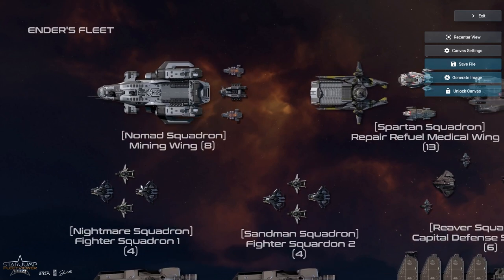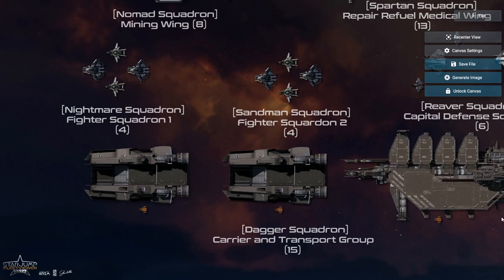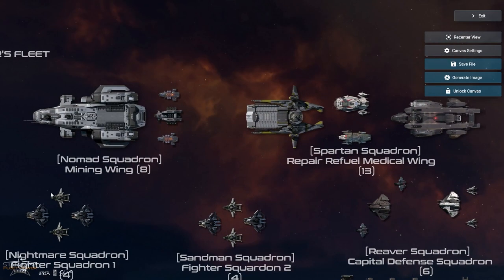For my mining wing, my consideration was that the smaller org asking for assistance is probably mostly miners themselves — they'll be mining too. So I put a minimal eight people into mining: a MISC Odyssey, two Prospectors, and an Expanse. The Odyssey can turn any fuel into quantum fuel, and the Expanse can do that as well. The Argo Cargo would take anything else not being refined by our group and carry it over to the Kraken for storage.